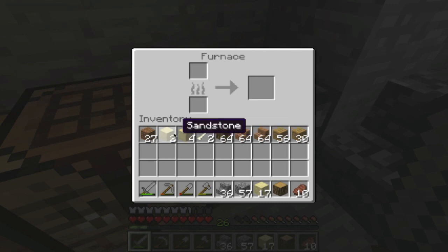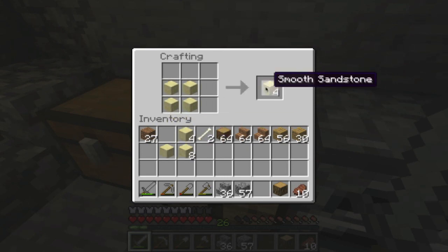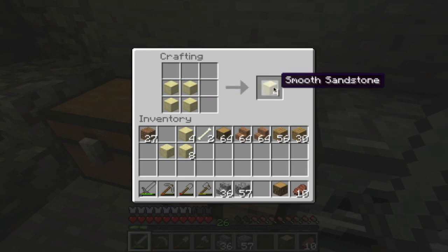I've also managed to make some smooth sandstone, which I didn't realize you could make. I always used to think you had to mine it out of temples, but four blocks of sand give you sandstone, and then if you put four blocks of sandstone together like this it gives you smooth sandstone.